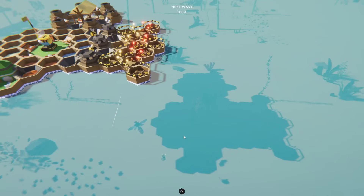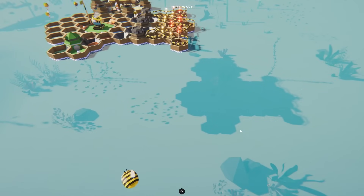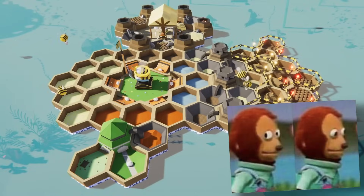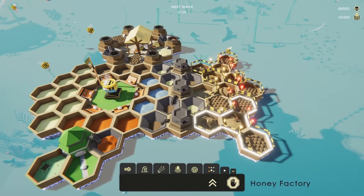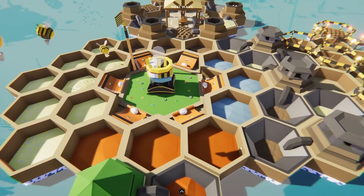We did end up losing a bee — I don't even know what I said. We lost a bee, although it says zero bees died, which is interesting. I guess whoever that was didn't count. You can't see him anymore — it's like he never existed. But we need to get these honey factories set up as soon as possible so we can continue making more bees, because that's the most important thing.